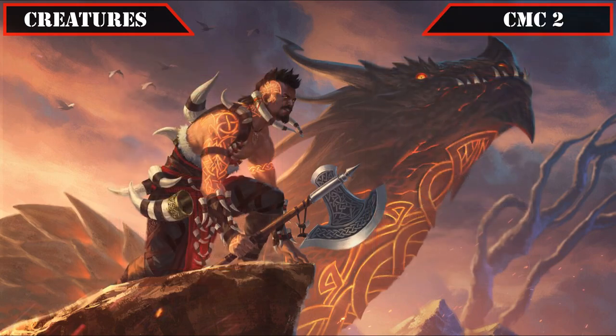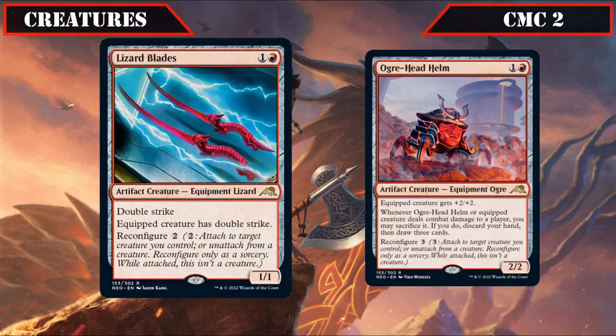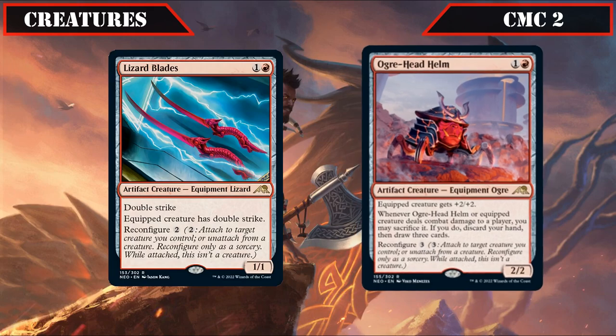Moving on to the CMC 2 slot, the first half brings us another pair of equipment creatures with Lizard Blades and Ogre Head Helm. Lizard Blades is a 1/1 with double strike and reconfigure for 2 that grants the equipped creature double strike, easily allowing an evasive dragon token to deal a massive 10 damage per swing minimum. Ogre Head Helm is a 2/2 with reconfigure for 3, grants +2/+2 and if it or the equipped creature deals combat damage to a player, lets us sac it, discard our hand and draw 3 cards, providing a serviceable stat boost alongside card draw if needed.